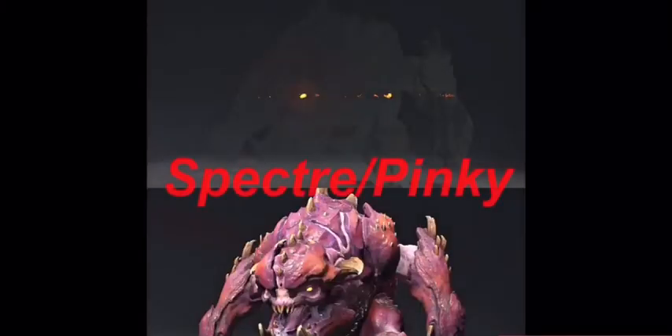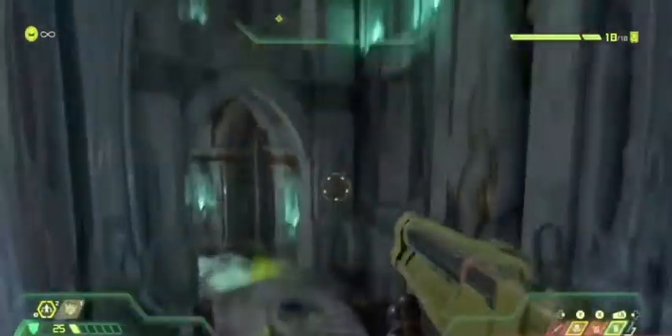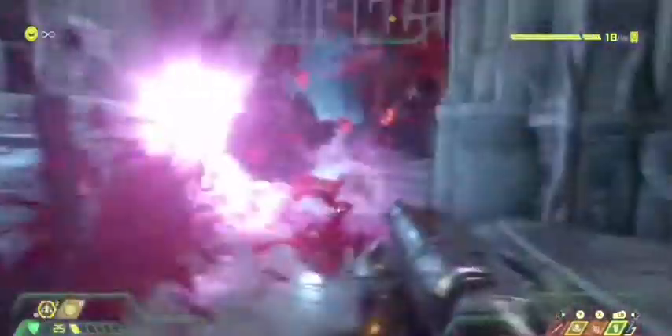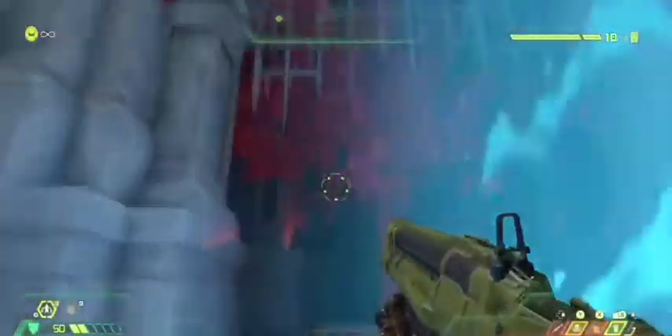Now for our combo: the Spectre and the Pinky, since they're basically the same enemy. There are two ways you can go about taking this guy out. First, you can get the Super Shotgun to the tail — boom, done. Next is my favorite way: the Blood Punch. Nice and easy, nice and quick.